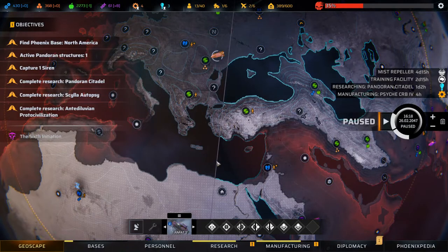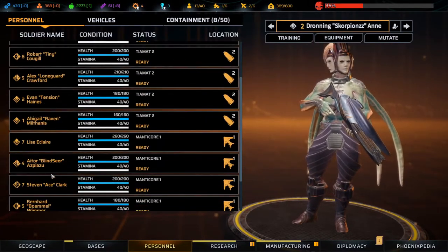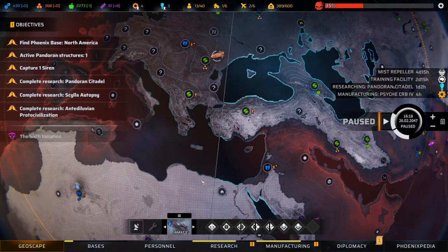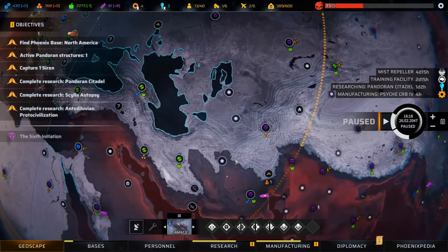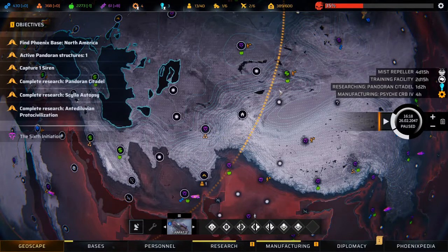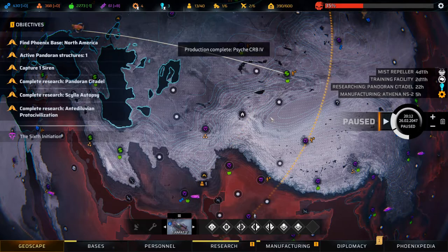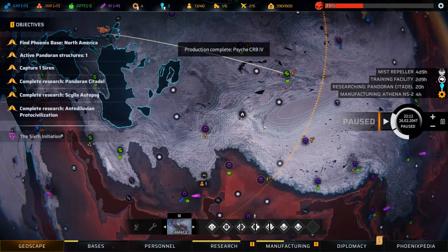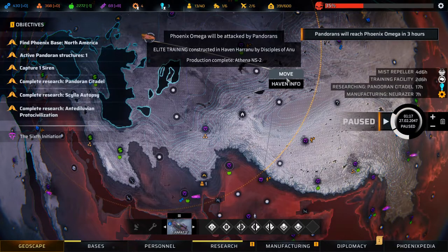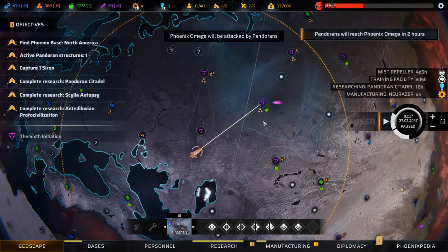How many infiltrators do we have? One - I'd like another infiltrator. Let's head over that way. Can we afford him? Probably can't - no, we can't. We need to trade for some materials first, so let's head up here.